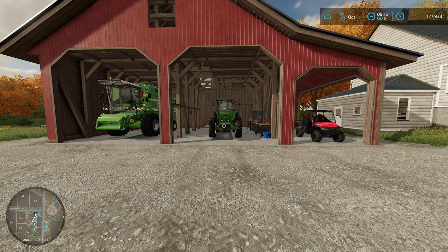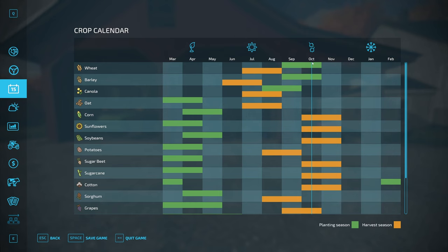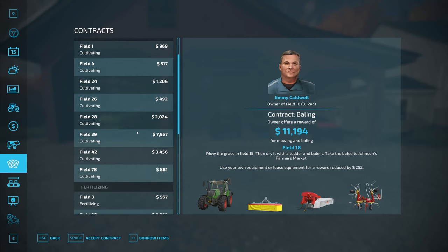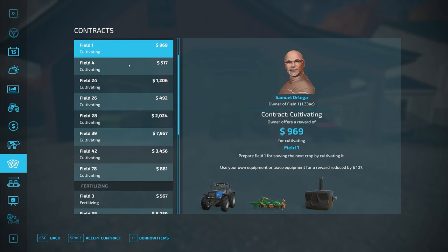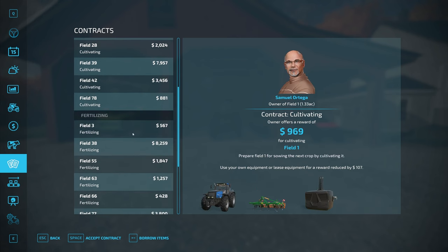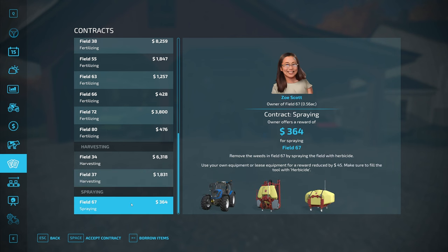Contracts are a great way to kill downtime. Our fields are planted, weeded, and fertilized — we have nothing to do until harvest time. It's October right now and they won't be ready until next July, so we can either sleep every day or look at contracts. Contracts are this double piece of paper icon. These are jobs we can do on other farmers' fields throughout the map. We've got baling contracts, several cultivating contracts, fertilizing contracts, some harvesting, and a spraying contract.